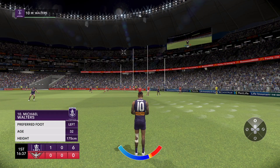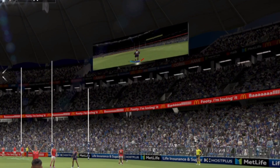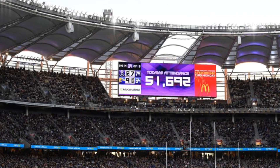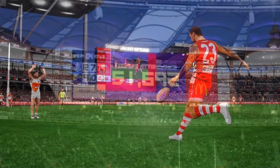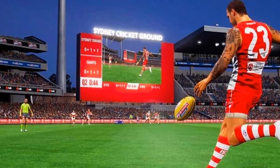It's the same idea with the stadium scoreboard graphics. While we don't see the actual big screens in the stadium very often during gameplay, it makes the game look so much more realistic to have the actual scoreboard graphics that are used at the grounds in real life. AFL EVO 2 added this, and it was another small detail that made a big difference.